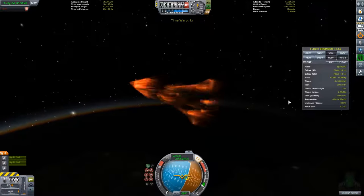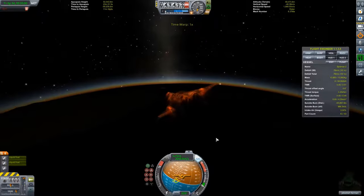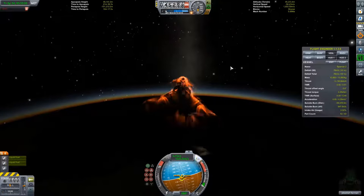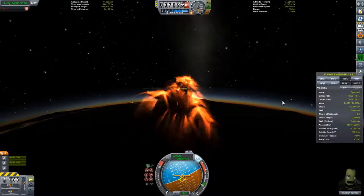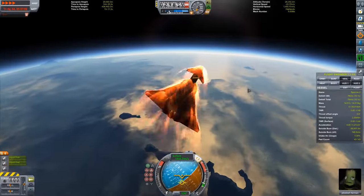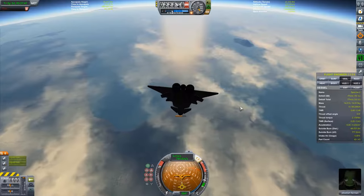We've deployed air brakes and we're aggressively pitching downward to stay in the atmosphere and stop the plane from flying back to space. We do begin to skip off the atmosphere briefly — we're above 50,000 kilometers — but we've dropped speed enough to fall back down. I'm turning slightly to the right to reach the KSC more easily, flying over those mountains on the day side of Kerbin. Jebediah's having a nice time in the cockpit.